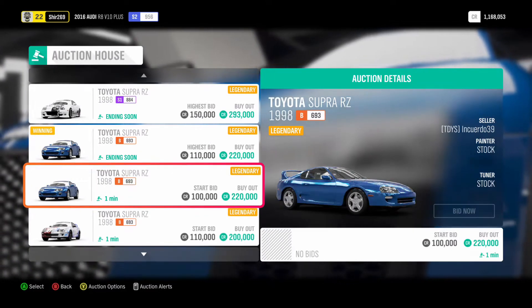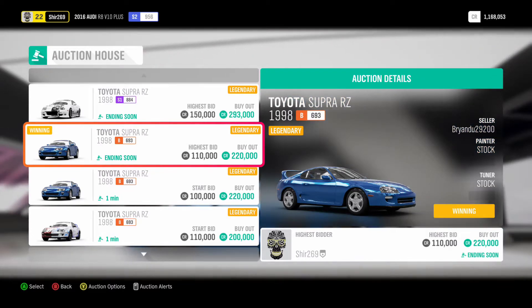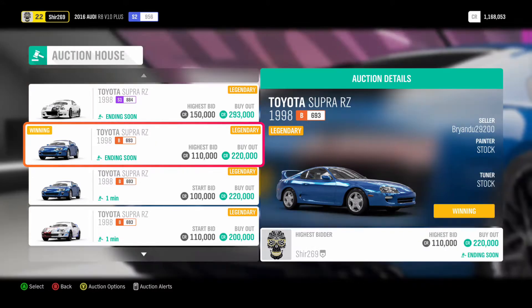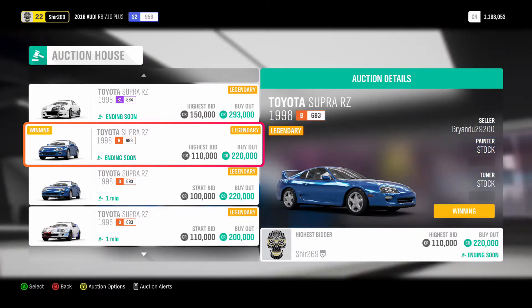The auction house is actually a great place to buy cars from. You can literally get them for next to nothing compared to what they go for in the auto show, and it's technically the same cars with no difference. It's really cool.